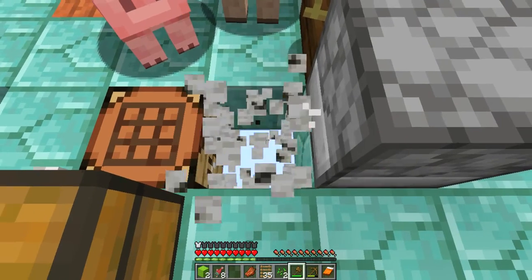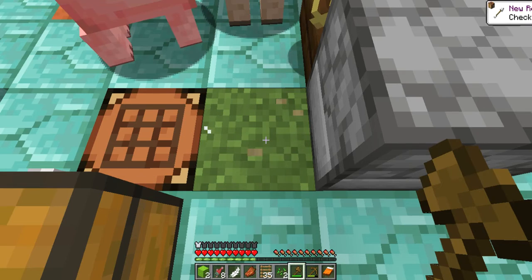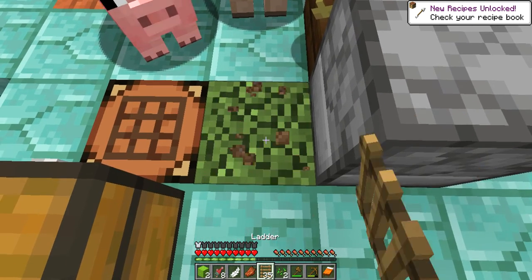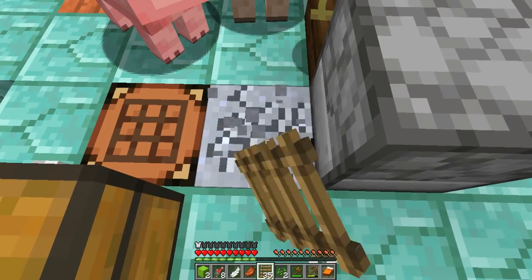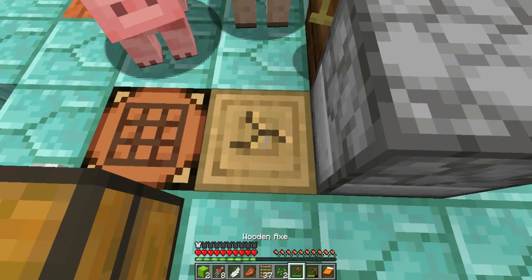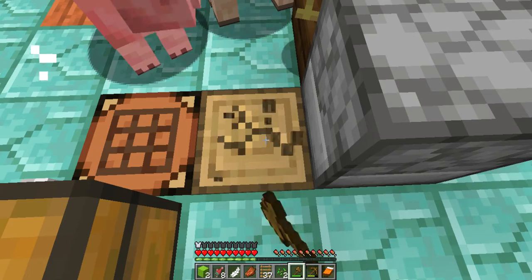We could strip the wood - oh, feathers! Good for arrows. We can also strip this and see what that gives us. Absolutely nothing.